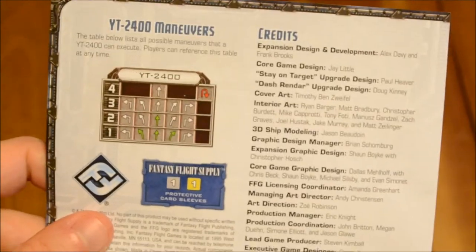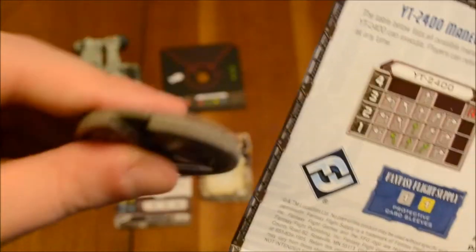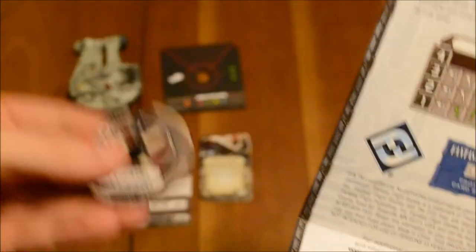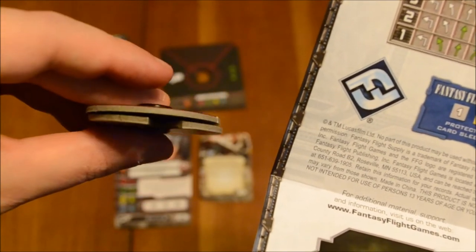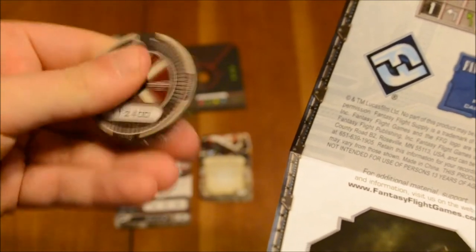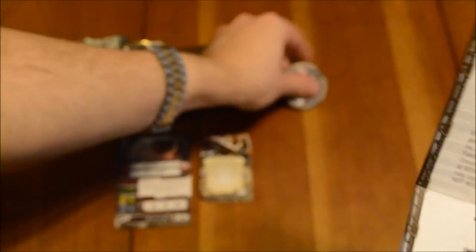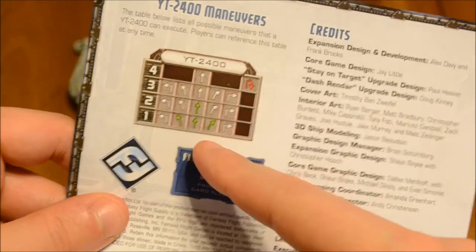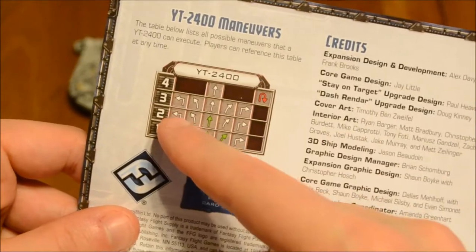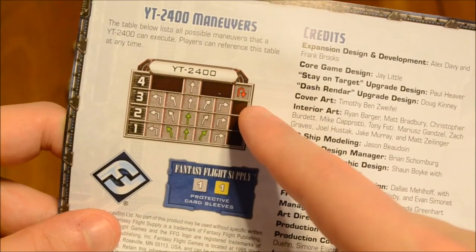Now, normally I'd show you the maneuver dial itself, but it's being finicky with me — sometimes the little connectors here will pop out for no reason. These are the only complaints I have about the Star Wars X-Wing game as a whole. Like some of these expansions, as you can see, it's already falling apart and I didn't even do anything. Trying to jam these two connectors together won't always work, and throughout the game these will just come apart at the seams. So instead, I'm going to show you what's in this little mini-guide. As you can see, it's pretty maneuverable — it can do hard banks, slight turns, go straight ahead, and it can even do a 4K turn, which is pretty powerful.